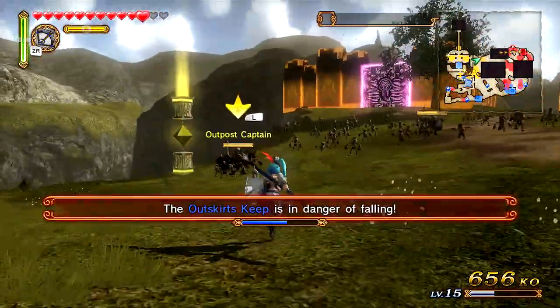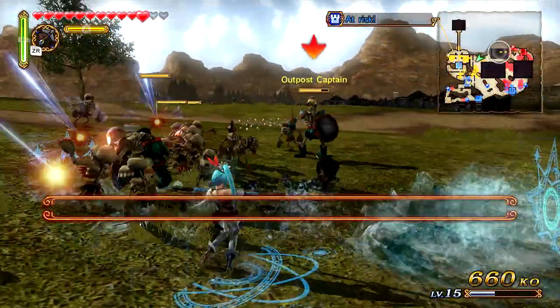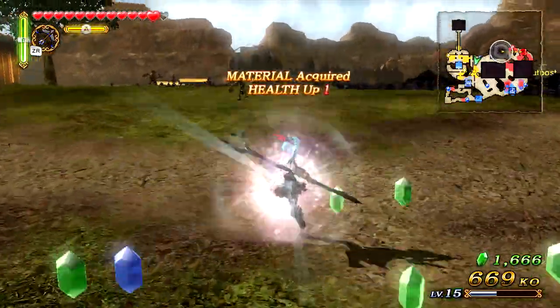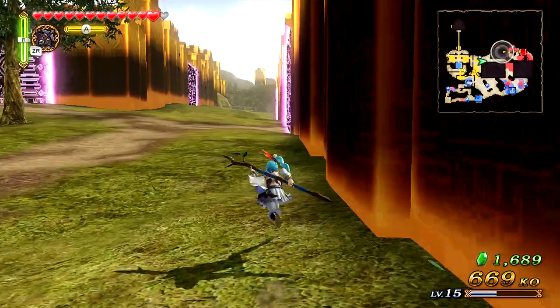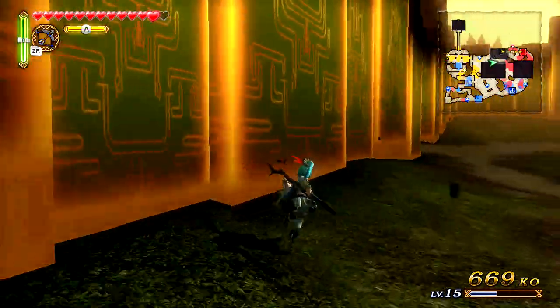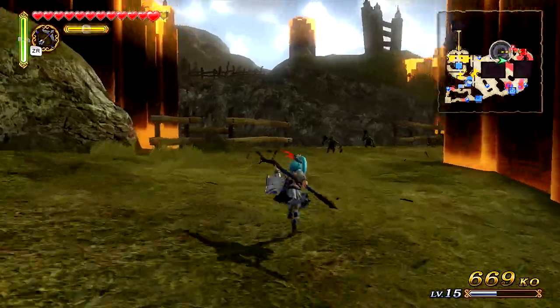Midna actually has this area. Oh no, our outer keep is in danger of falling. I'm just going to keep attacking and ignore anything else. I do want to pick up the piece of heart though — that is going to be a collectible later on. We'll find it as soon as I make it to the section where it's actually located.